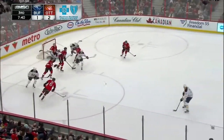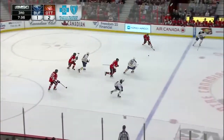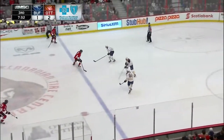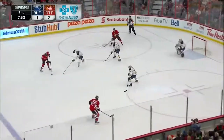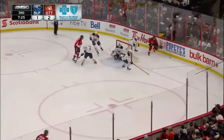Now the wrister doesn't get through, it's blocked by Bobby Ryan. Buffalo galloping back on the fence as Turris brings it in over the Sabres line. Drop pass — high slot — there's the shot by Ryan, goes off the end boards. Another shot off the side of the net. Here's Greening, back to Carlson, his shot whistles high and wide.